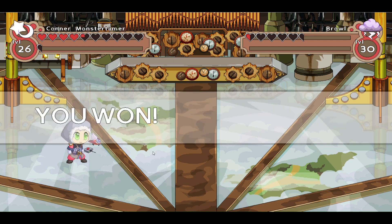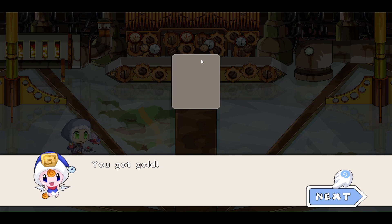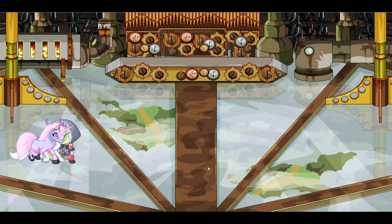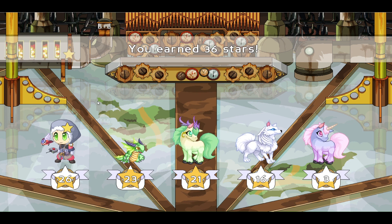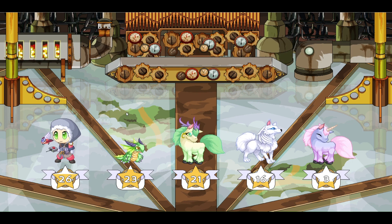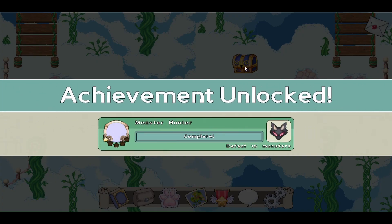We won! Let's open this chest up — 100 gold coins. It looks like other people got some stars as well, that's awesome. Let's head on over for the next Browl — and oh, there's a chest also that we should open up.